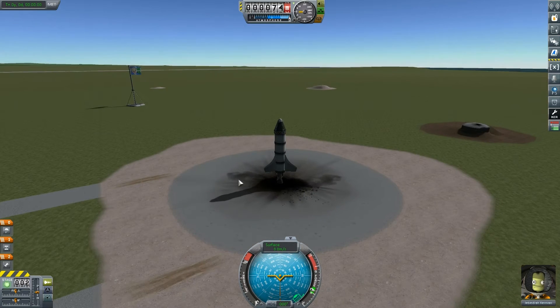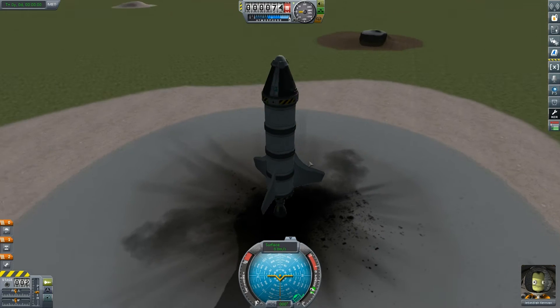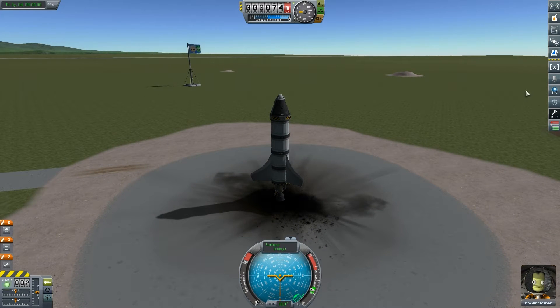Hey everybody, welcome to Reinstein's Kerbal Space Agency. We're in Kerbal Space Program 1.1 right now and today we're going to be doing some of these really difficult missions that I find quite annoying, and I know a number of other people find quite difficult. These are the ones where they want you to conduct focused observational surveys.